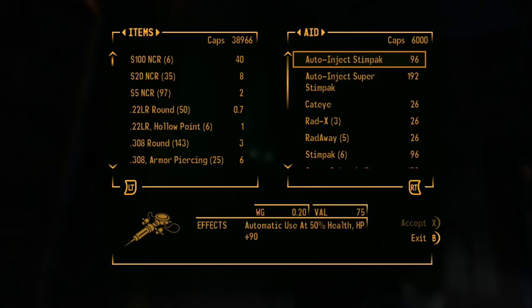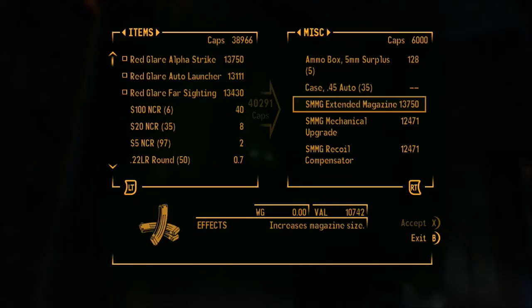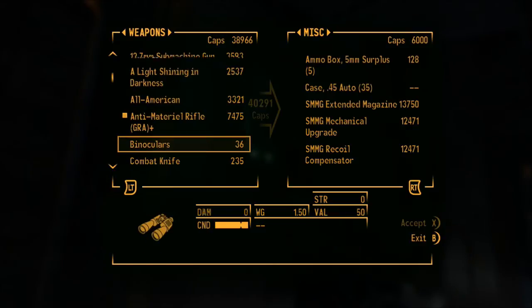What you have to do is first find it. These commissaries that are all around the Lonesome Road are in several sections of the game. As you can see, I tried purchasing all three — it's going to cost roughly 40,000 caps, and that's with a 60 barter.